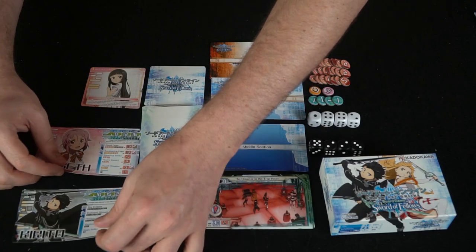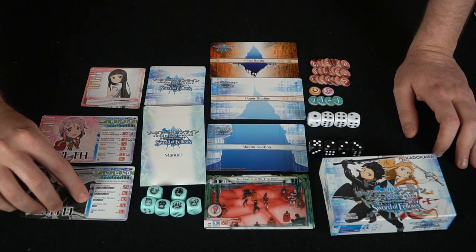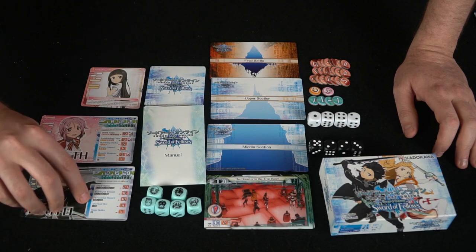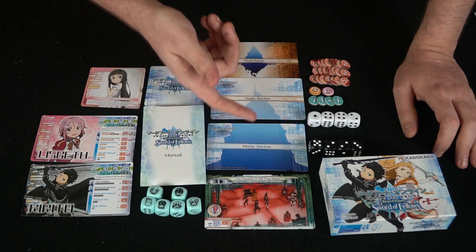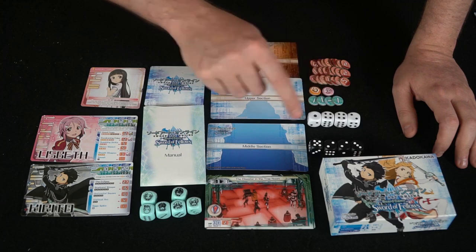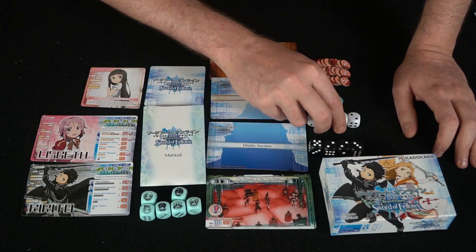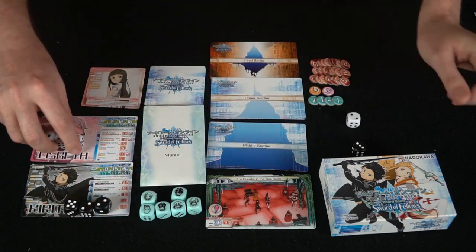Characters are then going to get these little boards. This one tells you that at level 30 he can use these three attacks; when he hits level 50 he'll get this one; when he hits level 80, he gets this one. As you complete these sections, you'll level up basically, and you'll also then be able to use these dice. When you first start off, it'll tell you how many main dice and support dice you have — so you'll get three main dice and three support dice — and you'll give them to each of the different characters.